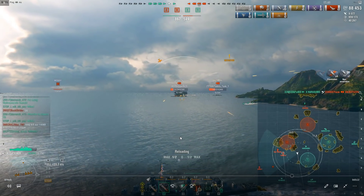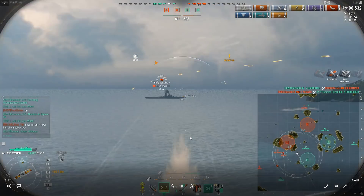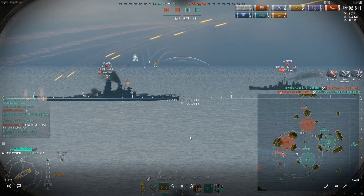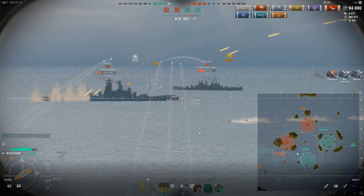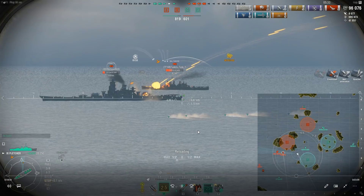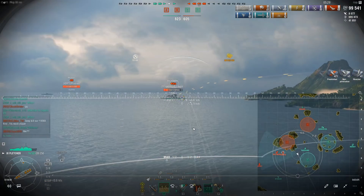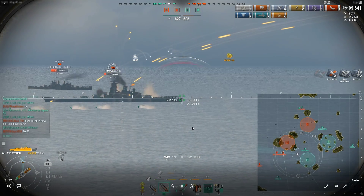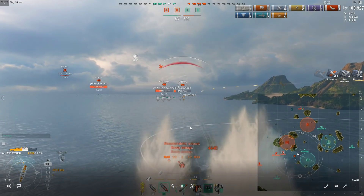Here we've got a low health Yamato - I'm just looking to finish this guy off. I'm willing to trade some hit points to do it. I don't want this guy to sit there and disengage and heal up. Any sort of DPM I can get down on him is pretty good. He's broadside to me, so AP is a pretty solid choice.